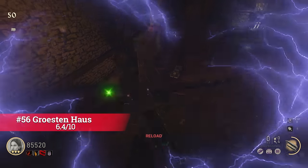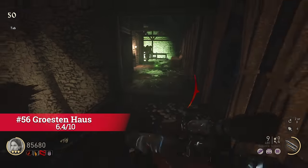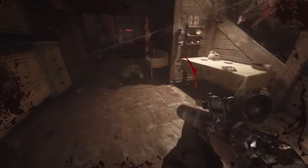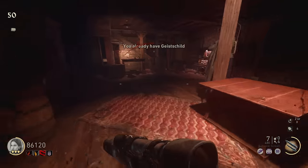At 56, we have Groas in the House with a 6.4. This is just a good survival map with a lot of interesting strategies to be used. It has a cool cabin-in-the-woods vibe and I enjoy playing it. However, it is very simple, so it gets a score of 6.4 — which is a strong score.